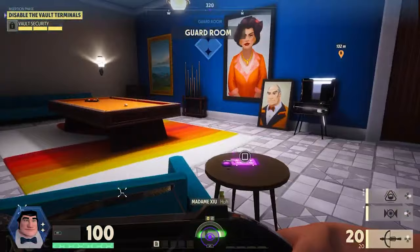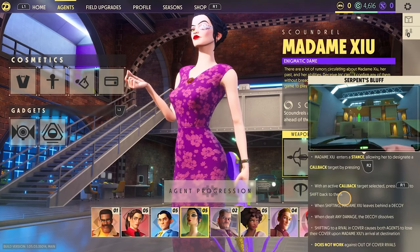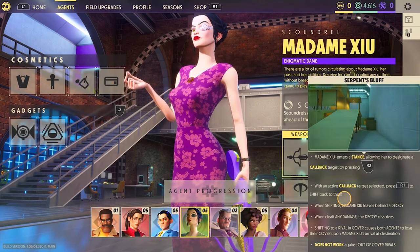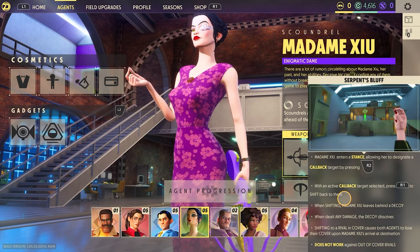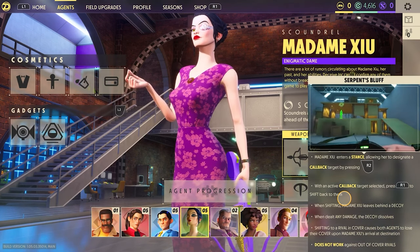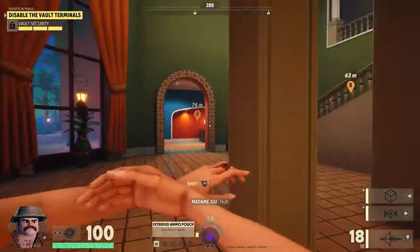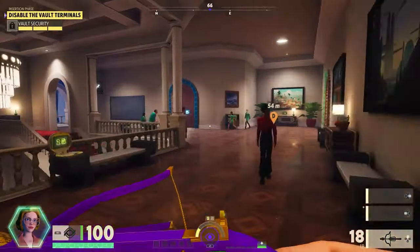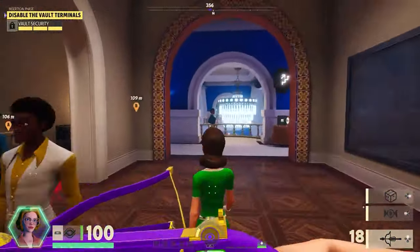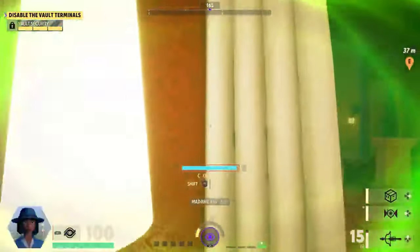Let's take a look at her second variation, Serpent's Bluff. This is my favorite variation. It's similar to the first, however instead of transferring to a nearby NPC instantly, you're able to mark one of them and transfer bodies whenever you want within a certain time window. This is excellent if you want to grab something in plain sight and you're worried somebody is watching, or if you want to test a potential rival — simply mark a body, shoot at that rival, and if they're not one, transfer to the marked body like nothing happened.